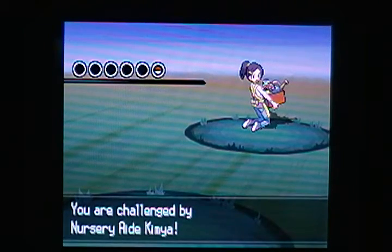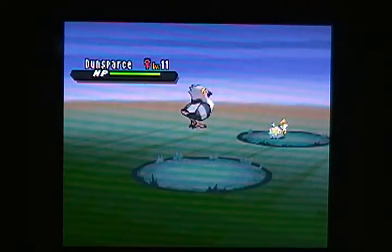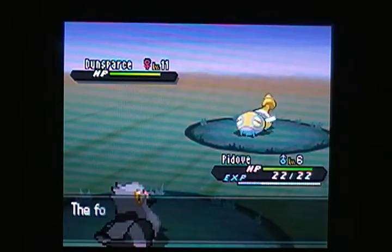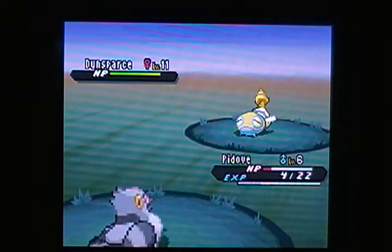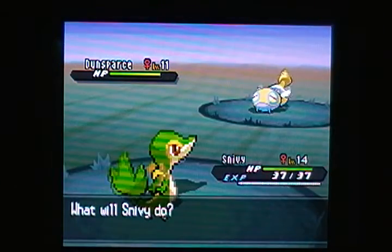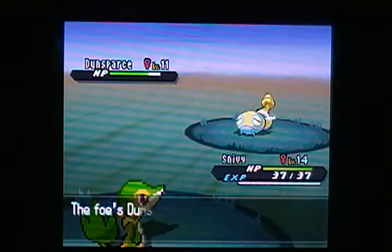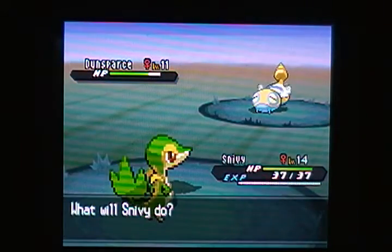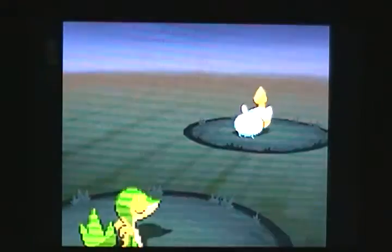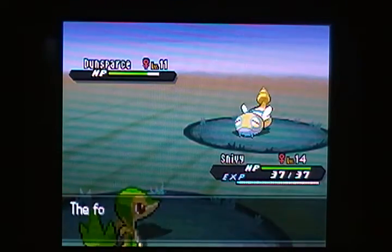We are challenged by Nursery Aide Kimya, and she's got a Dunsparce — which I believe is the first sighting of Dunsparce in this adventure. We'll switch in Pidove, maybe get to level 7 in this battle, and go to Snivy. Rollout, if you don't know, gets stronger on every hit. I'm going to use Leer one time — might still be better to just keep attacking. Then they use Defense Curl to basically cancel it out, so that was very useful.